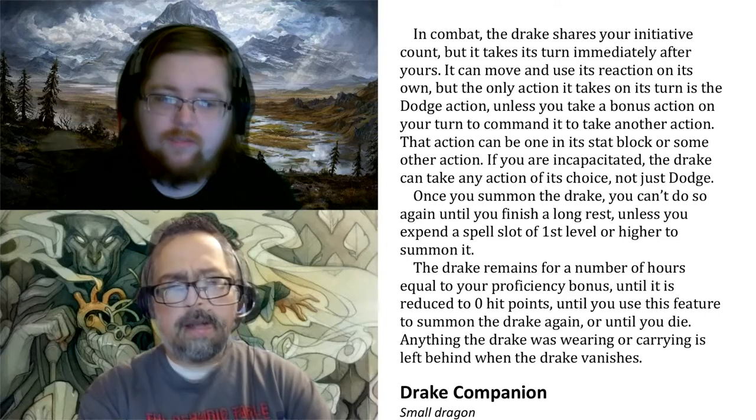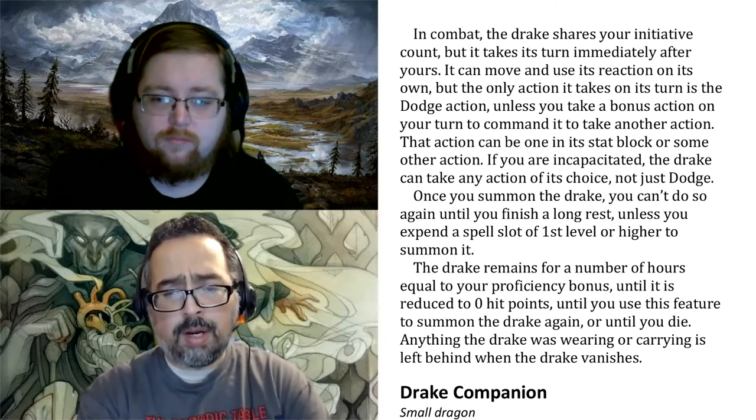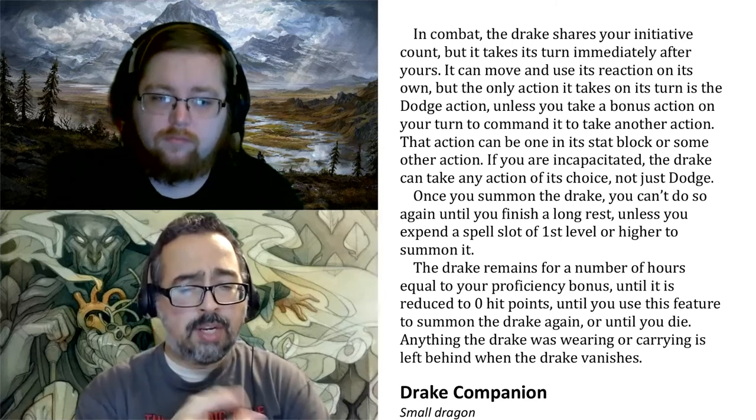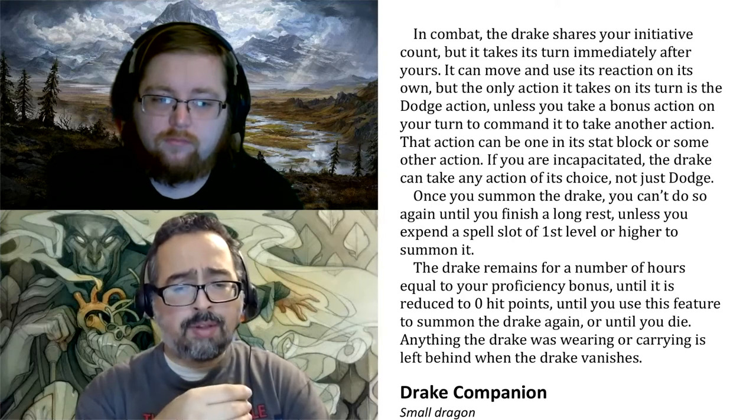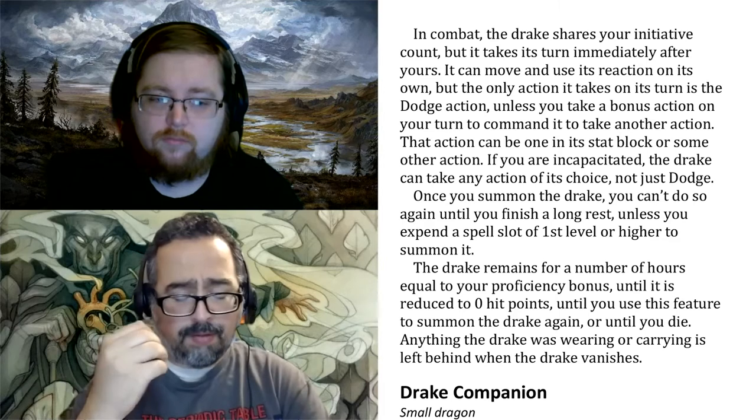I think so far my favorite feature about this is Drake's Breath, where you can choose what type of damage it can exhale. It'll do about 66 damage on a failed save and then half on a successful one.